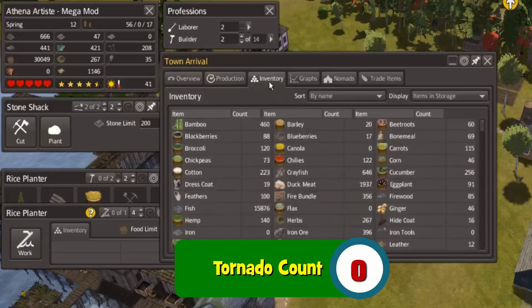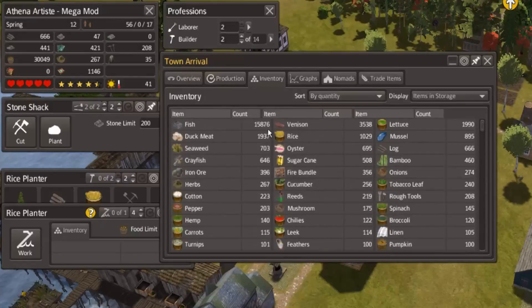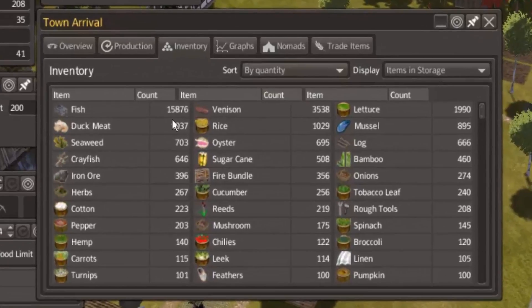Getting into what's causing problems with storage — you can see we have over 15,000 fish in storage. Over half of our 30,000 food amount is actually tied up in fish, so I really don't think we need to be catching fish for a while. Other problems in storage include a fair amount of sugar cane and bamboo, which we could turn into fuel bundles. The tobacco leaf is also starting to pile up.